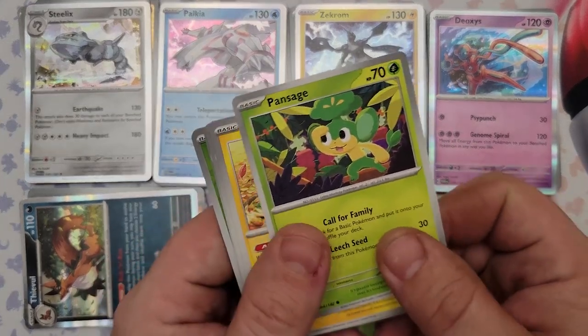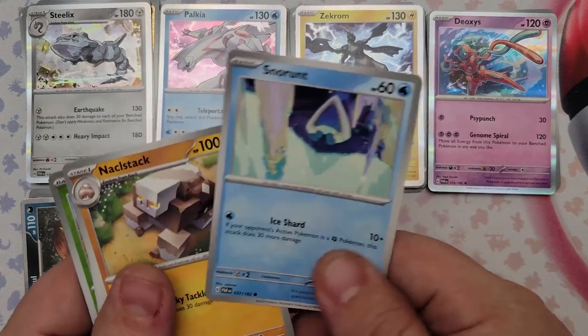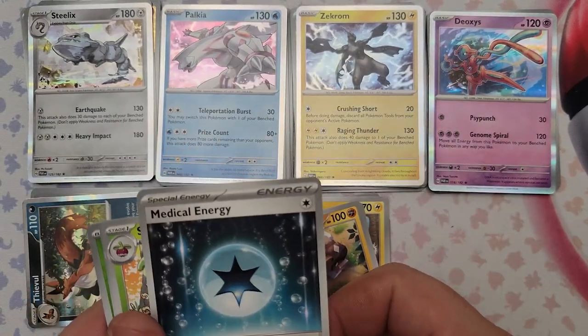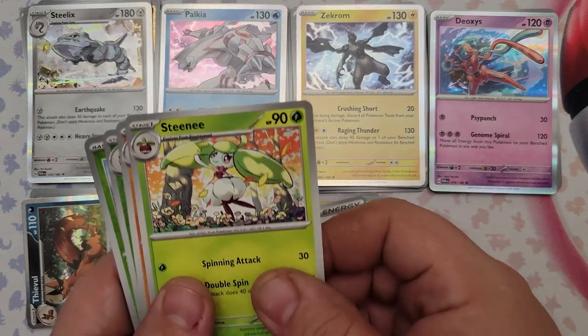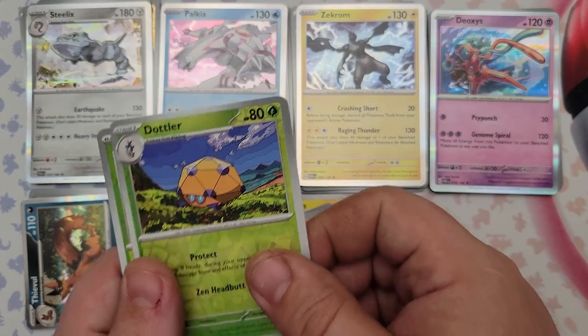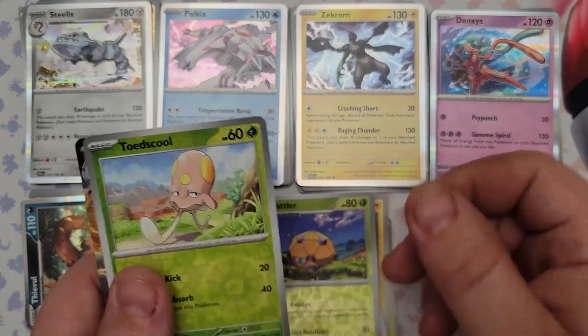Pack twelve: Pansage, Minun, Snorunt, Klawf, another Medical Energy, Steenee, Gliscor, reverse foil Dotler, and reverse foil Toadscool.